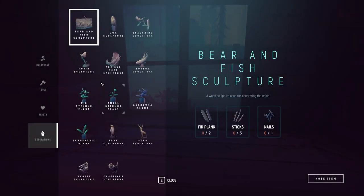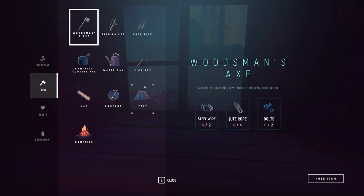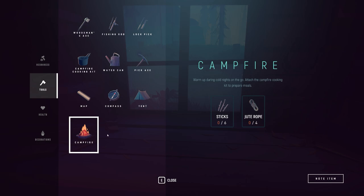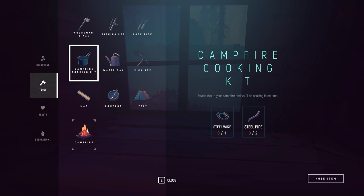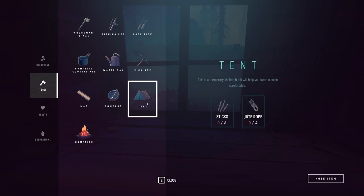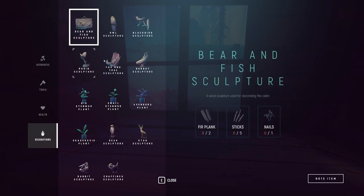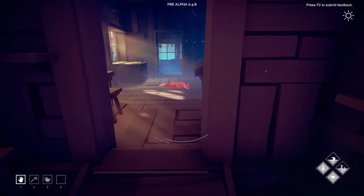In here we can build a tent and a compass. The compass takes up a slot so I don't see much point. The campfire is useful for long excursions but that would be three slots between the tent, campfire and cooking kit. We've got a med kit for health. I really want that bear and fish sculpture so I'm going to craft one - it's two planks, five sticks and one nail.